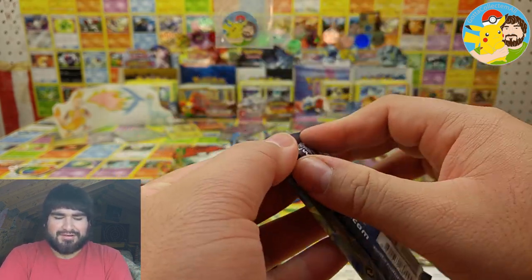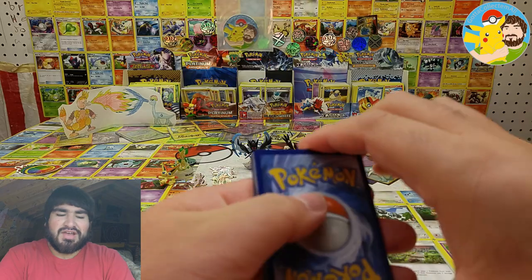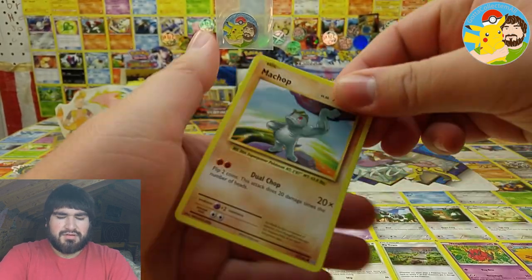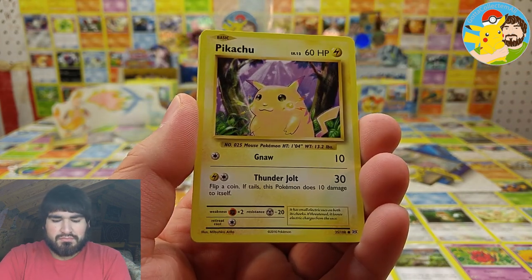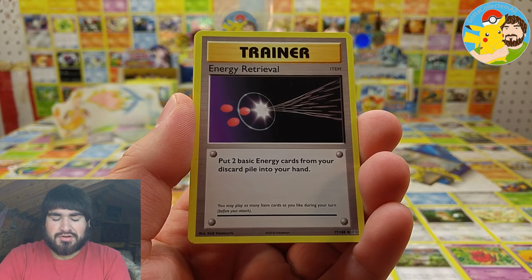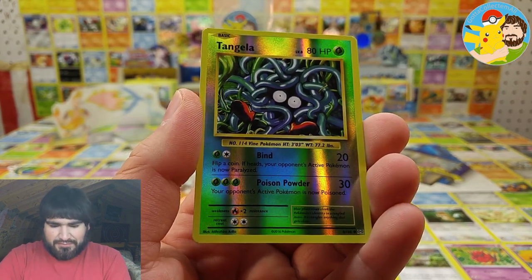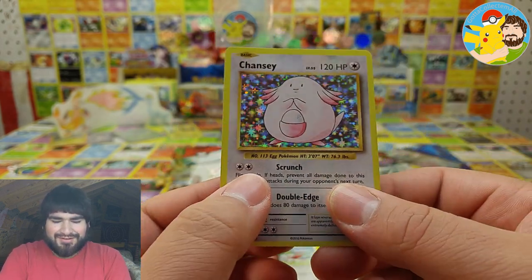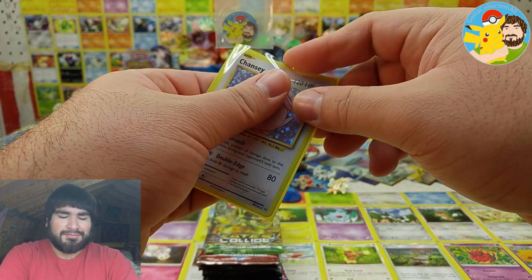XY Evolutions — let's see what's inside. We got Machop, Growlithe, Pikachu, Psychic Energy, Charmander, Energy Retrieval, Blastoise Spirit Link, Switch, Tangela reverse — and a Chansey holographic! Love that holographic pattern, very nostalgic. Y'all know what I mean, very nice.